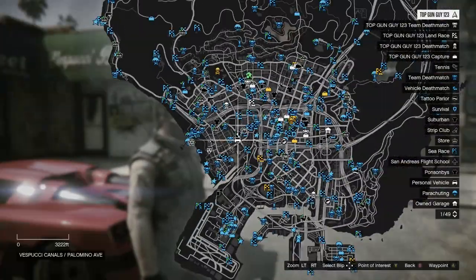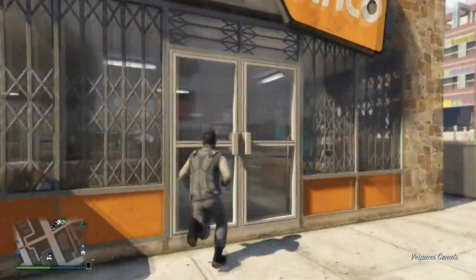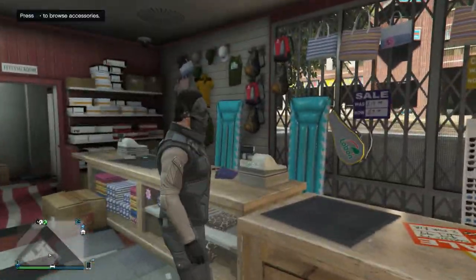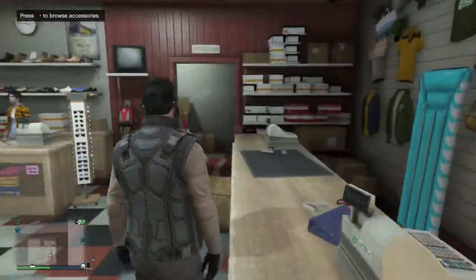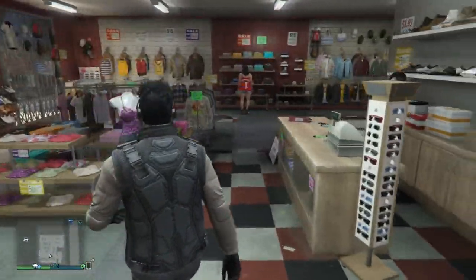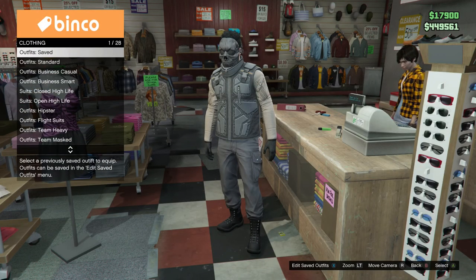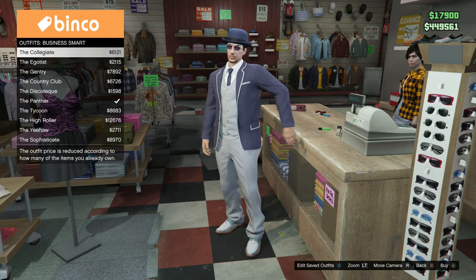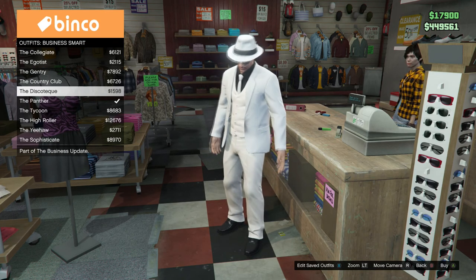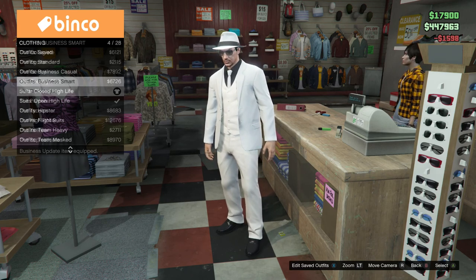After you purchase the Mask, you're then going to go to the store right here, or really any clothing store that you prefer — I just prefer this one because it's really close to the Mask Store. After you do this, you're then going to walk up to the cashier. Go to Outfits, go down to Business Smart, then go down to the one that I am selecting right now. It is $1,598 — purchase it.